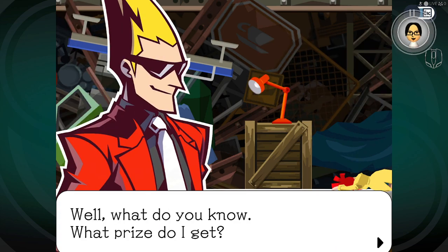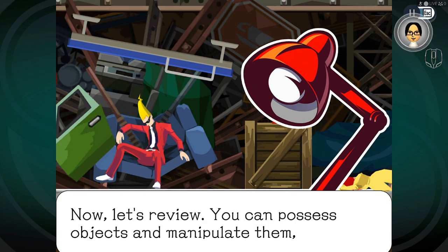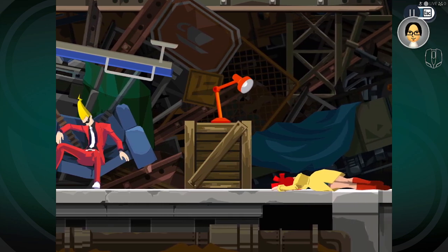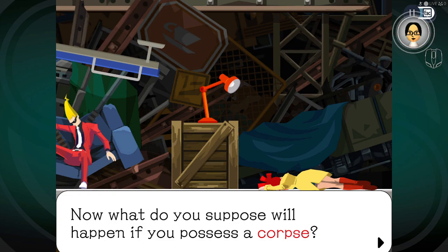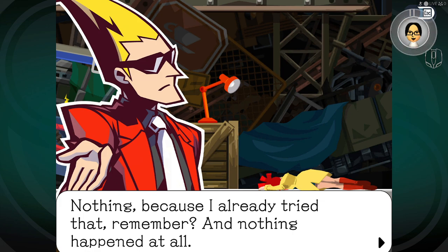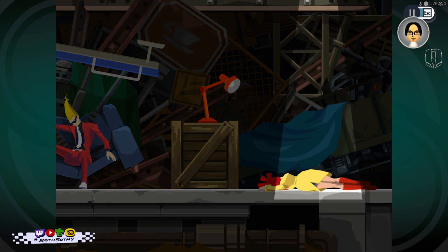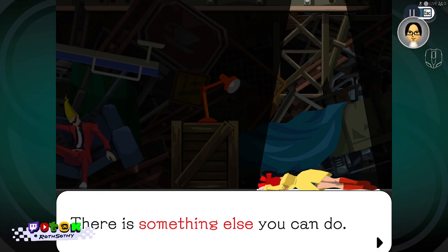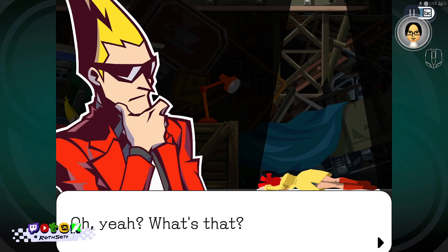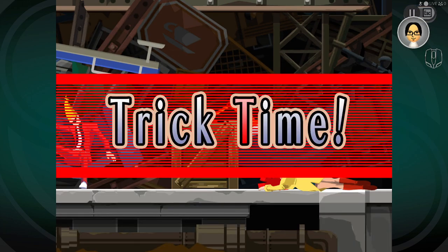'What prize do I get?' 'A new power, what else?' 'Now let's review. You can possess objects and manipulate them. Now what do you suppose will happen if you possess a corpse?' 'Nothing — because I already tried that and nothing happened.' 'True, but you don't have the ability to manipulate a corpse. However, there is something else you can do.' 'What's that?' Trick time.